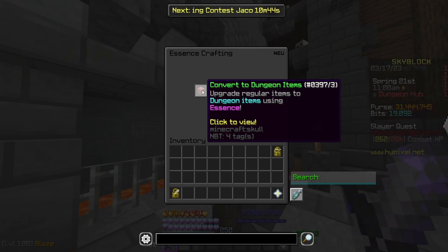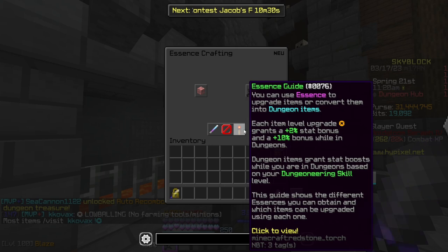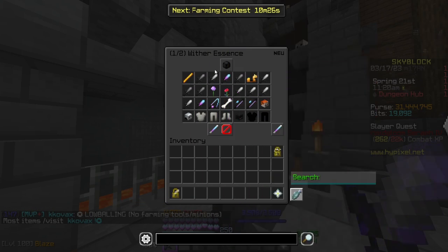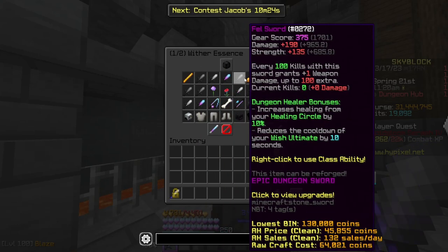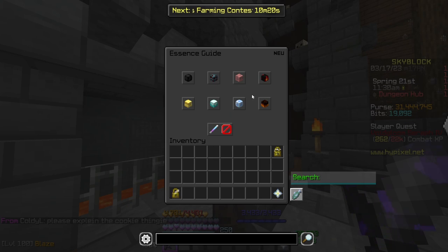This boost is how people end up with thousands of health, mana, and defence, and it will be necessary for completing the later floors. In practice, once you get past those earlier floors, you won't be able to use non-dungeonized armor. Some of you will struggle because you'll want to dungeonize a piece of armor, but it'll have a certain requirement once dungeonized. If you'd like a further guide on everything that can be dungeonized, there's a menu here — silent death, fell sword, bonzo staff, adaptive, and more.